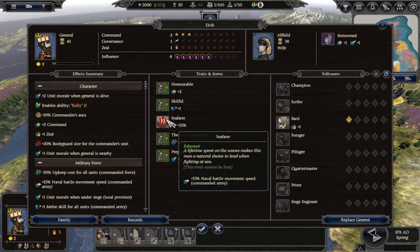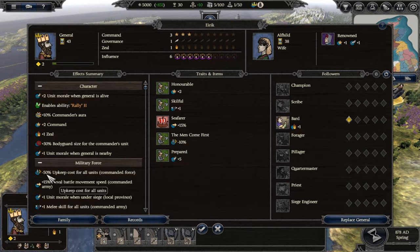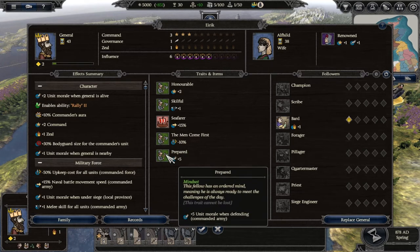Eric's 'Men Come First' trait reduces upkeep — he already has minus 50% upkeep cost for all units in his force, and with Men Come First that's minus 60% total upkeep cost in his army, which is fantastic. When defending, we also get extra morale. That's a really good set of bonuses.